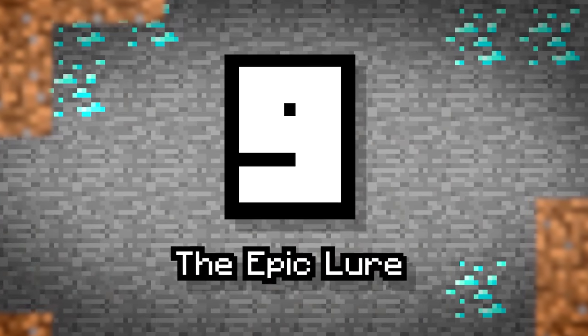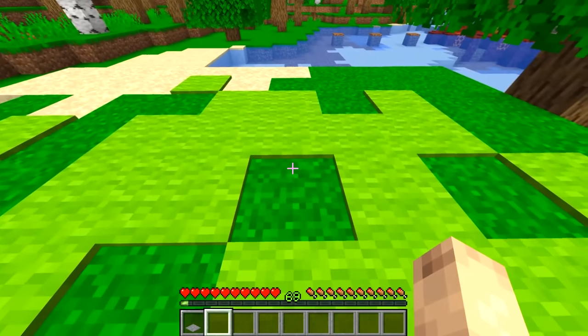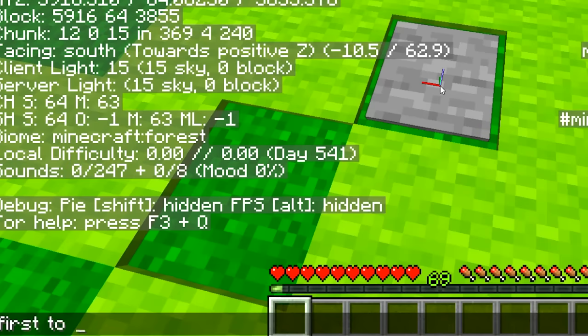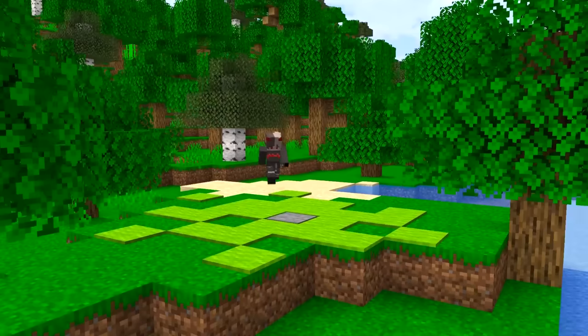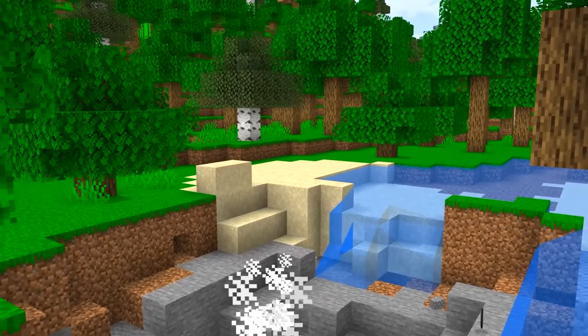Number 9: The Epic Lure. And once again, with players loving diamonds and epic loot so much, why not entice them by promising a prize to the first person on the server to reach a certain point. But before you even tell them this, make sure to set up a trap there first — like one we've discussed, or even something like an anvil drop.